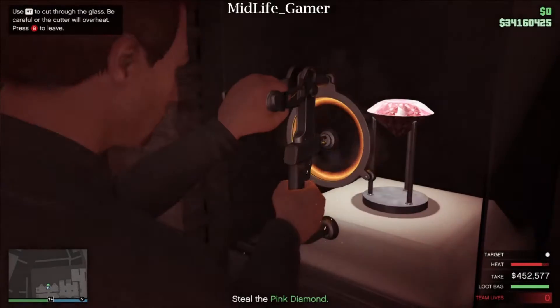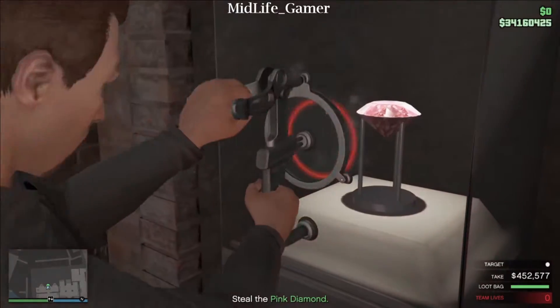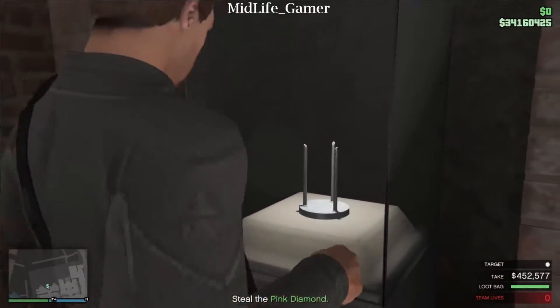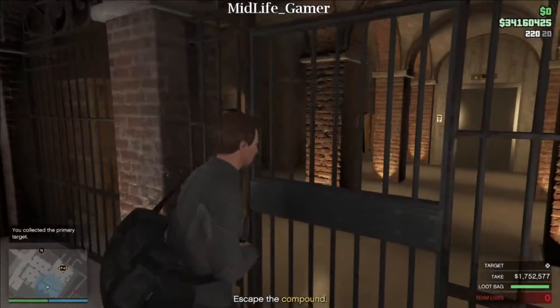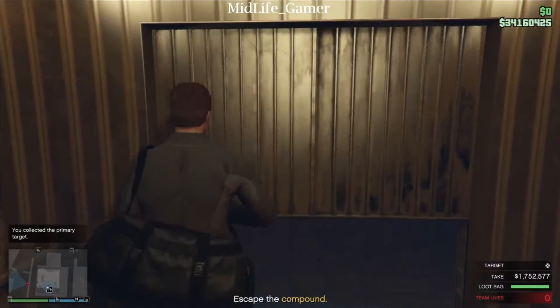One slip, you lose your finger. Big slip — just ask my uncle. He had this rock stolen from the Libertonian in Liberty City. He was doing the stealing, right? Not this time.